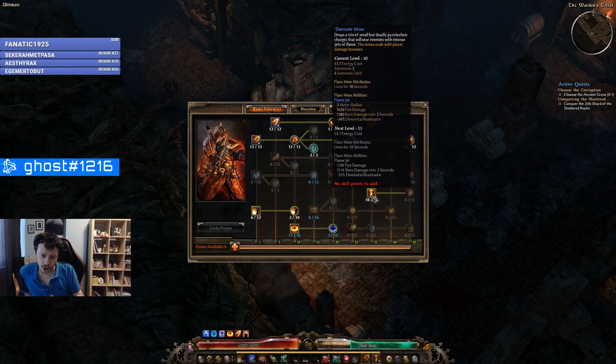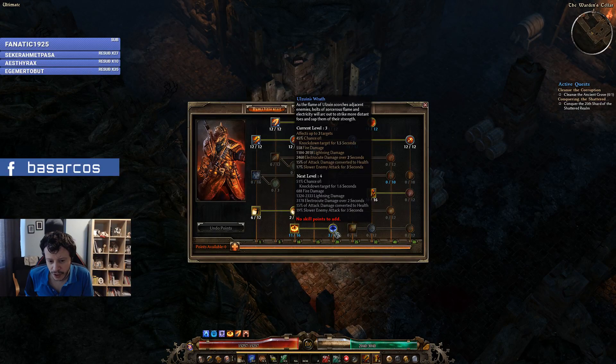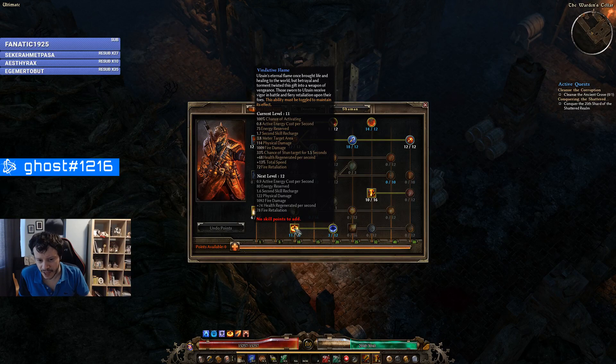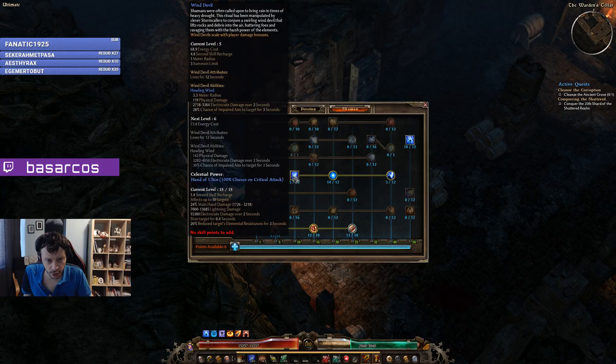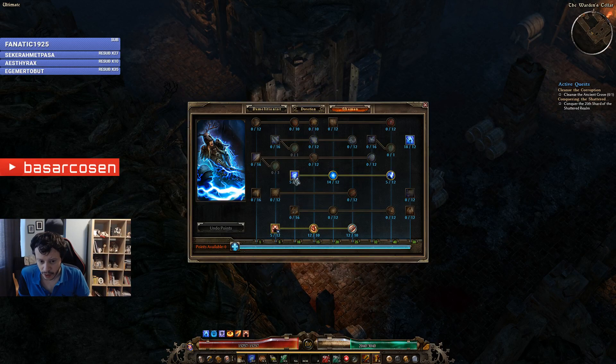You always want above 100% resistance reduction, because in Ultimate, especially super bosses, have 95-100% resistance. So you need to pierce those resistances. Monsters also have resistances we need to deal with. We also invest one point in Ulzuin's Wrath. Vindictive Flame is another aura that gives us some damage and a chance to knock back enemies. For Shaman, we go for Wind Devil, which is another resistance reduction mechanic.